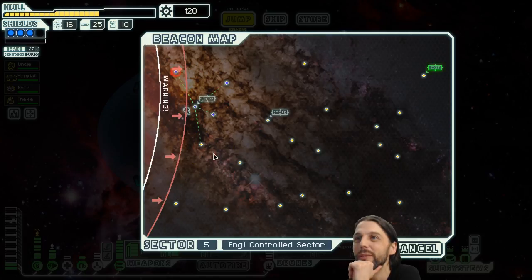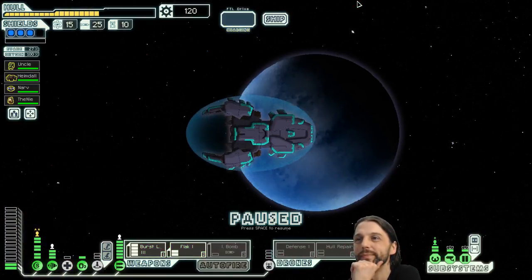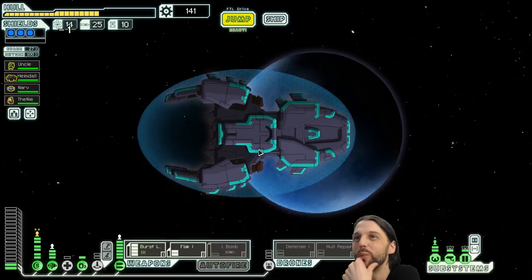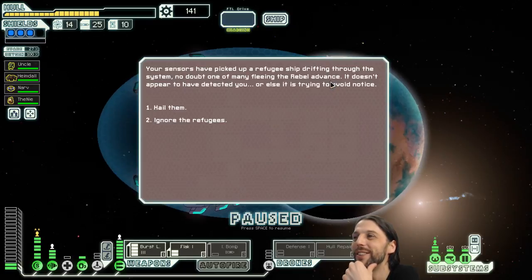Let's check out the other one, shall we? The Engi offers you a drone schematic as thanks for your time. Now we have stuff to sell and we get scraps on top of that — wonderful. Just give Jordy the blender — this one, right, nice.